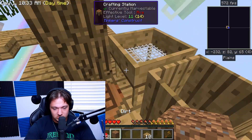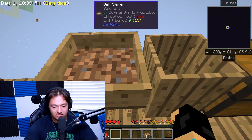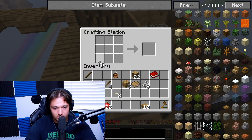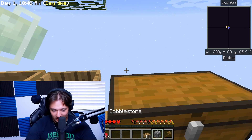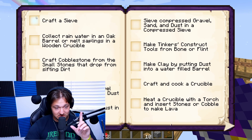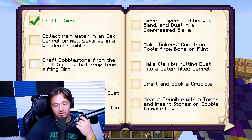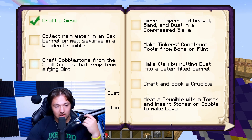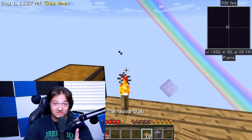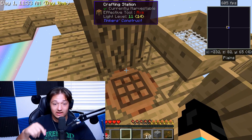Our dirt's done, so we should be able to put it in the sieve and just right-click. You can see we're sieving it down - we should get stone. We get cobblestone just like that. The book says: use a crook on infested leaves to get string - we did that; crafted a sieve - we did that; collect rainwater in oak barrels or melt saplings in a wooden crucible; and craft cobblestone from the small stones that drop from sieving dirt - we got that done. Now we have cobblestone, so now we have to use it with a hammer to get more sand and stuff like that.